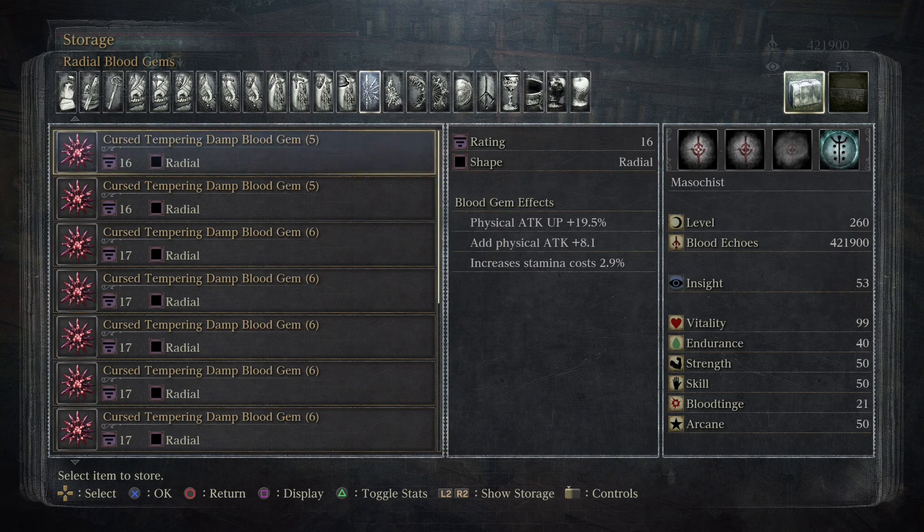You aren't able to apply Blood Gems to your weapons until you receive the Rune Workshop Tool, and you get that shortly after killing Father Gascoigne.